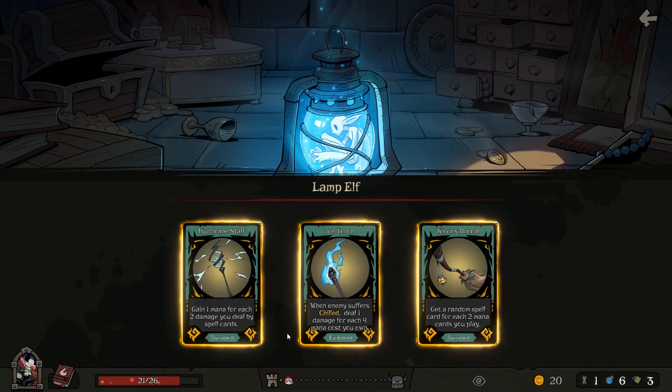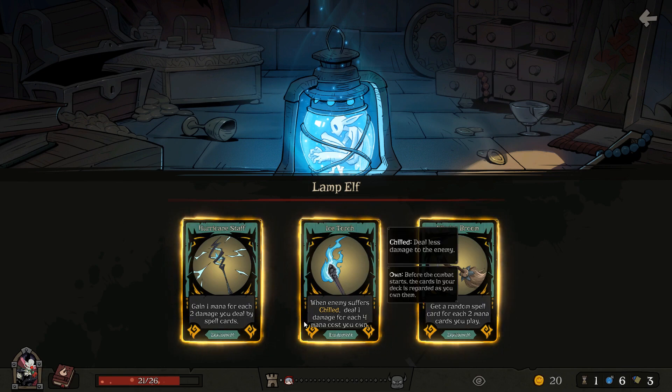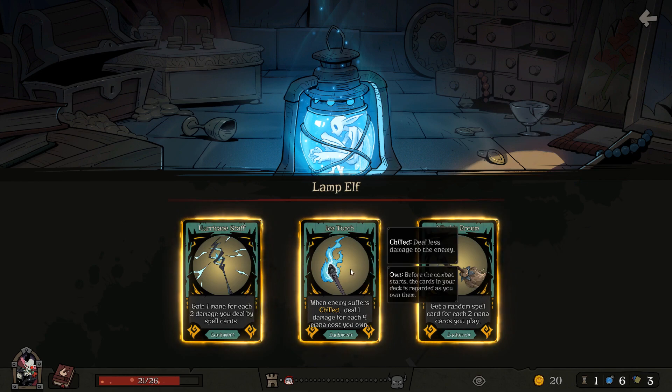Then we come to pick a powerful card. There's gain one mana for each two damage you deal by spell — that's not bad, that would remove the need for a lot of spell cards. There's also: when they suffer chilled, deal one damage for each four mana cost you own — that's the one I think I'm going to try. And there's get a random spell card for each two mana cards you play, but that requires playing a lot of cards. Oh, I almost clicked — that was close.